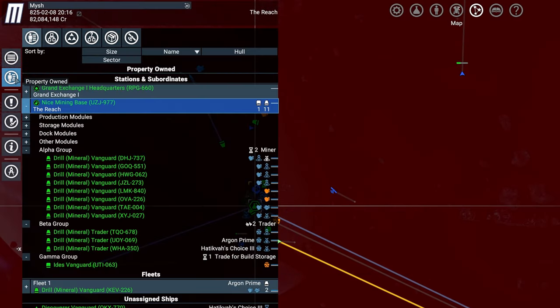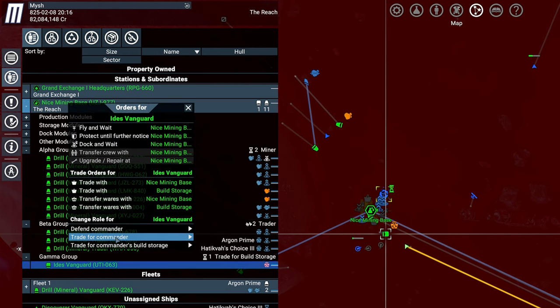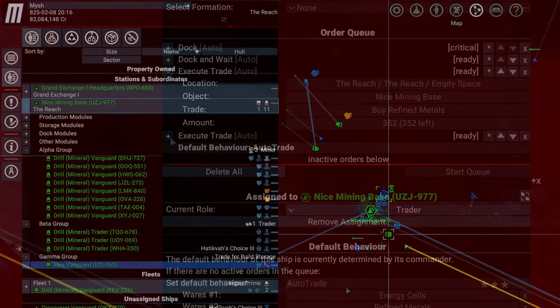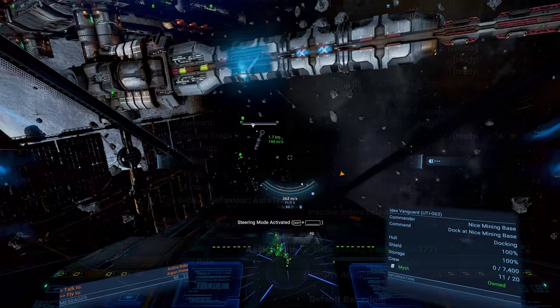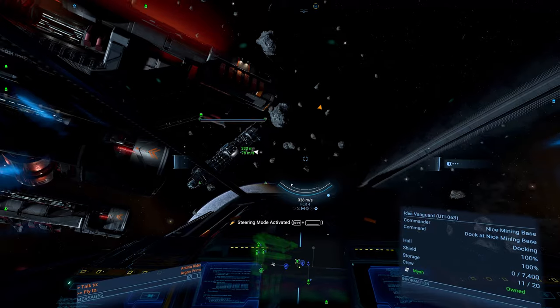What we need to do now is reassign our trader from its build storage supply job. Select it, right-click on the station, and select Trade for Commander, then assign a group. As you can see, our trader immediately picked up a trade — it will dock at the station to grab some refined metals and deliver them to one of the hull part factories.